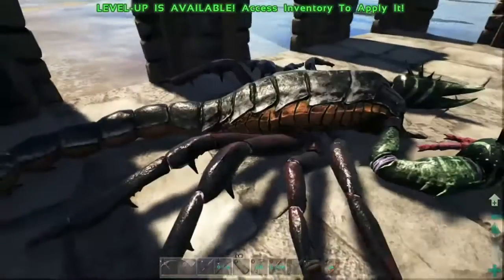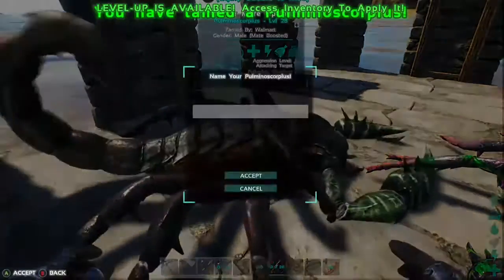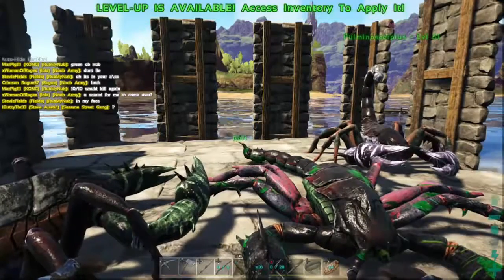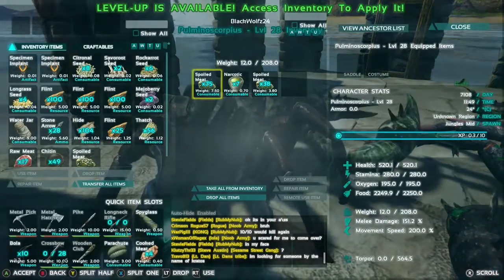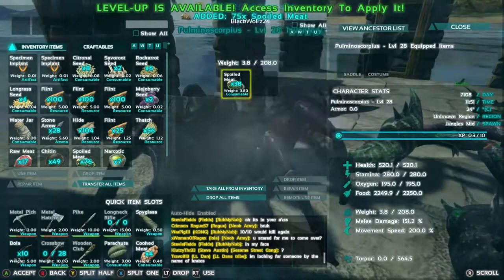This was a 1.5 times taming weekend, so everything was taming a little bit quicker than normal. All you do is put spoiled meat in their inventory and keep them under with narcotics until the taming is complete. It's very simple — it's really just a matter of protection since Carno Island can be very dangerous.